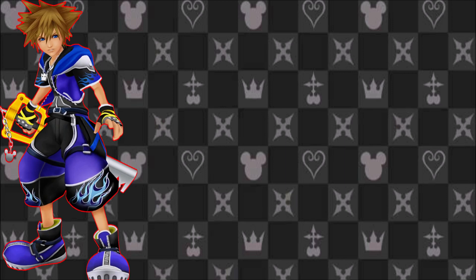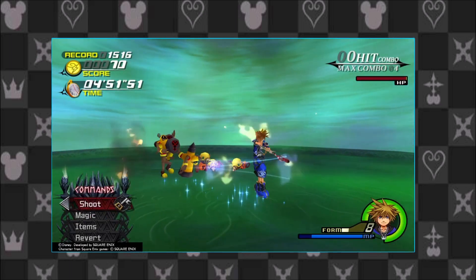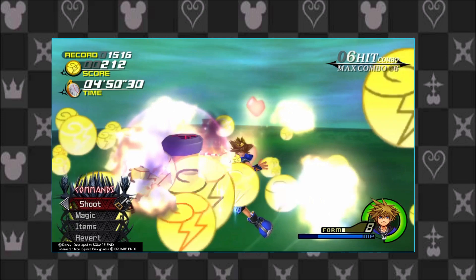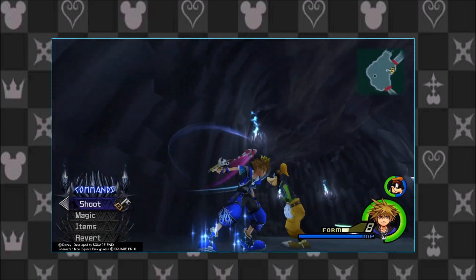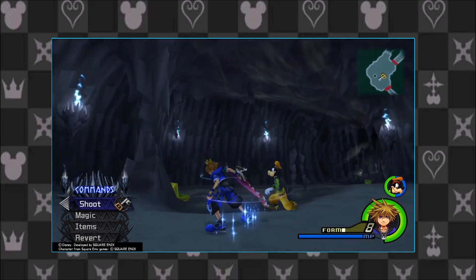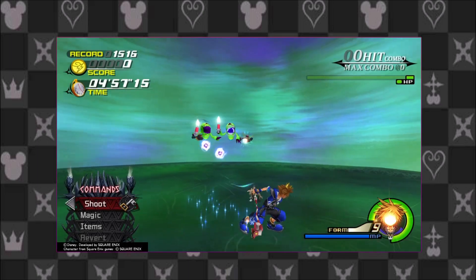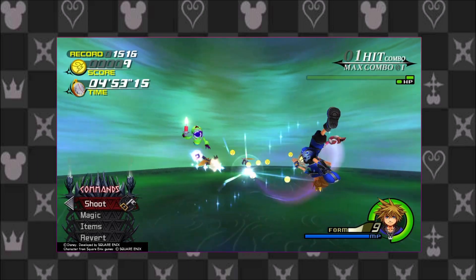Wisdom Form requires Sora to link up with Donald. His clothes turn blue, and while he doesn't use a second Keyblade in this form, Sora's magic capabilities have increased tremendously to make up the difference. Sora becomes so much more adept with magic that his feet emit magical energy that allows him to slide on the ground. When Sora is in this Drive Form, he is able to shoot magical bullets from his Keyblade in rapid succession.